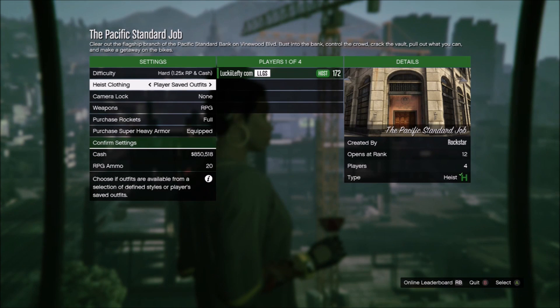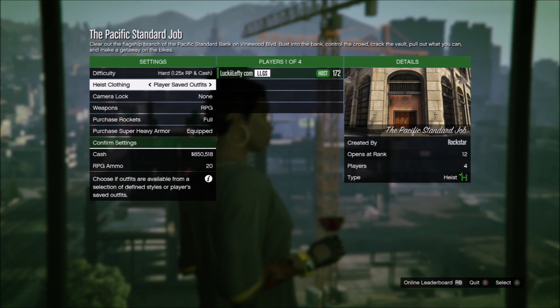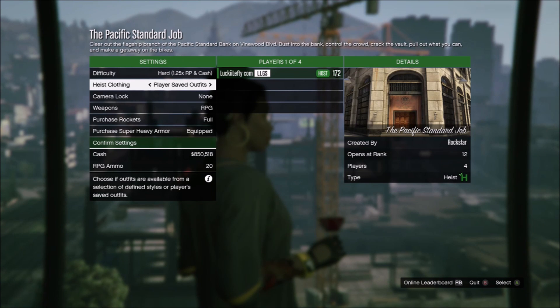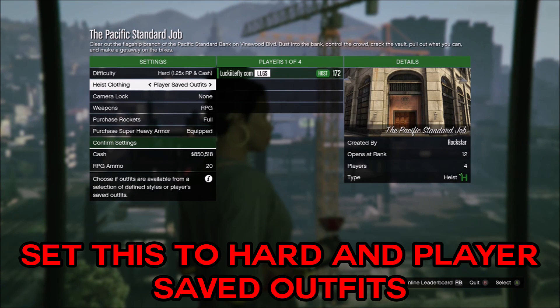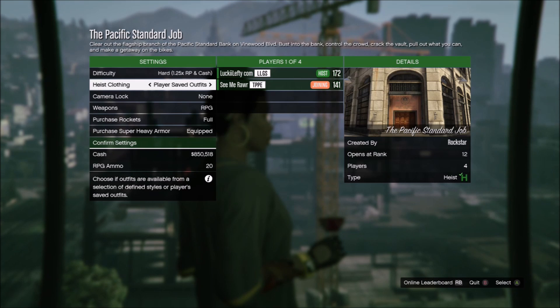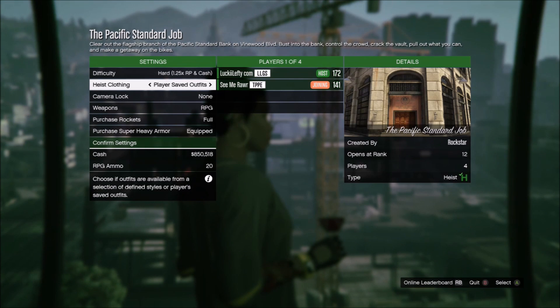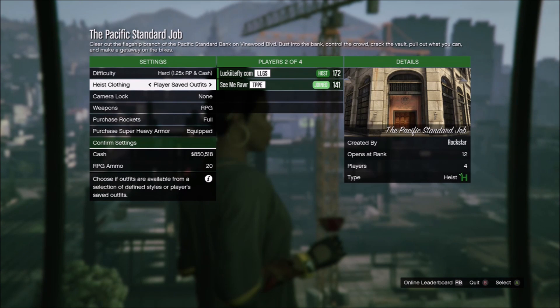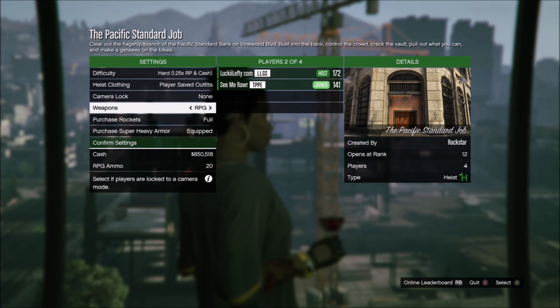When you launch Pacific Standard, there's a repeat glitch where you can keep making about $750,000 to $850,000. You need four players to do this, and you definitely want a group on headsets because this requires communication if you're going to do it the glitch way so you can keep the money. If you have a co-host who also has Pacific Standard, you both can go back and forth giving each other 60–70 percent, and giving the two fillers 15–20 percent. I normally do a 60-20 split.